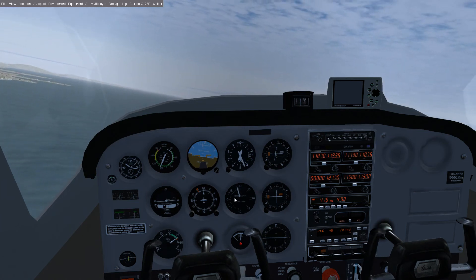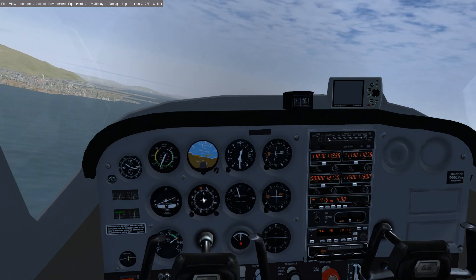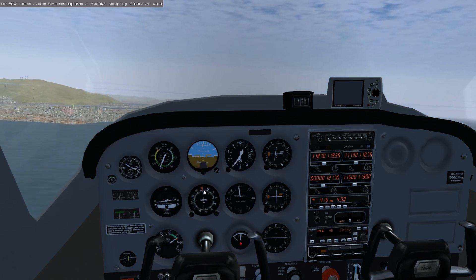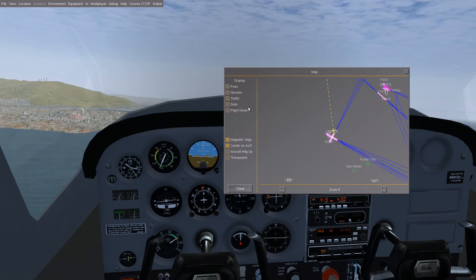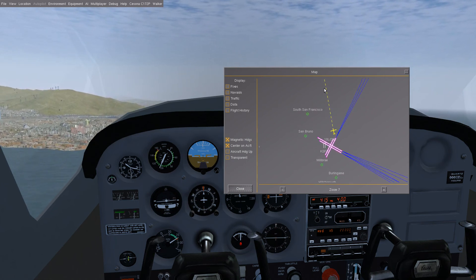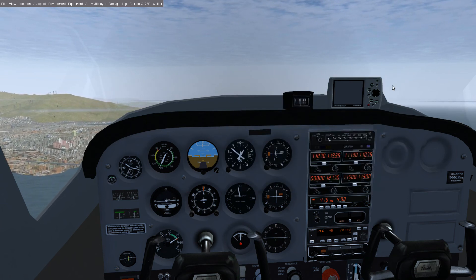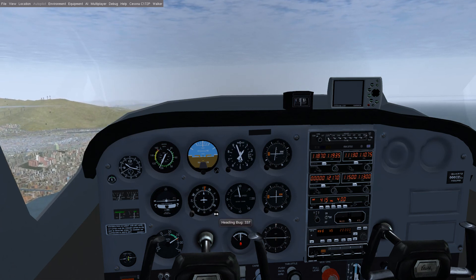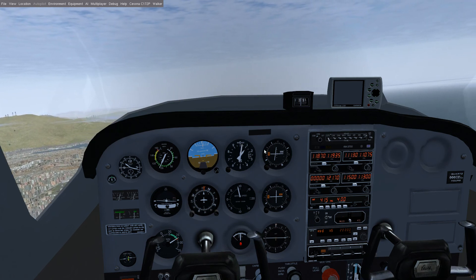Now if we turn to heading, notice how the plane automatically turns — it's going to follow that heading bug right there. It can just follow that heading bug, and it's not following it exactly because it's keeping track of our path of travel versus the direction the airplane is actually heading, and it's automatically accounting for that. But you can change that heading, and notice how it automatically turns again. I have not touched my joystick at all for the last 30 seconds, which is kind of cool.